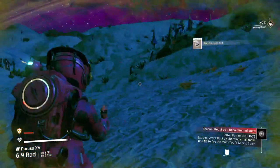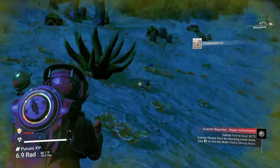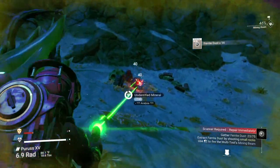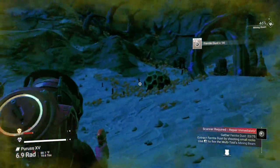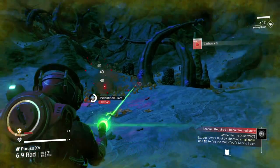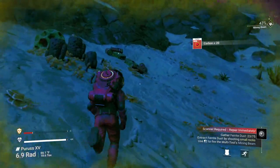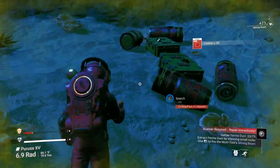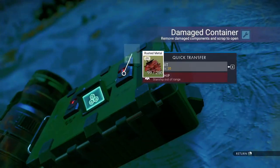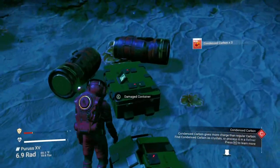We need 75 to get going here. You know, find some rocks. That's salt — we don't need salt. We do need carbon, so let's go ahead and grab that. We can use the rusted metal and turn that into ferrite later if we need it. Condensed carbon — that's a good thing to get.